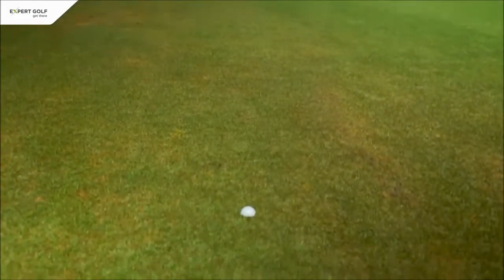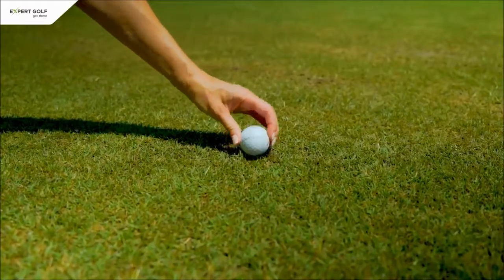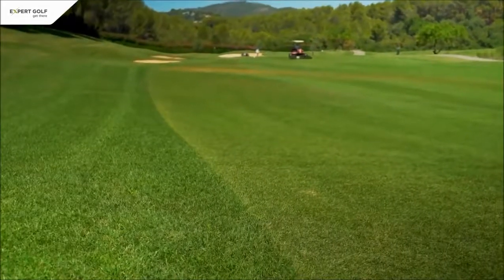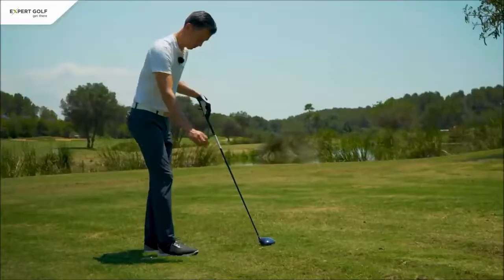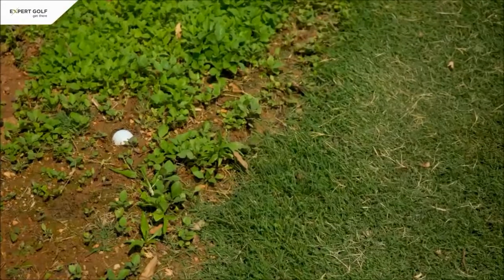If the ground is wet, the ball may become embedded in the ground when it lands. Until now you only got relief from embedded balls in closely mown areas like the fairway and the fringe. Now you can take a free drop from all embedded balls in the general area, including in the semi-rough and rough.